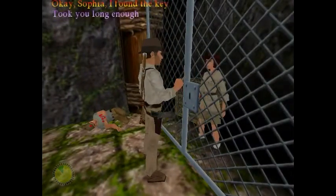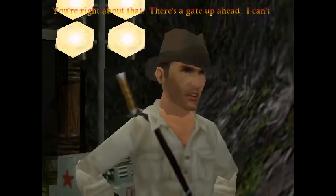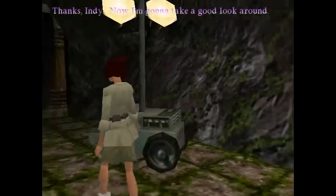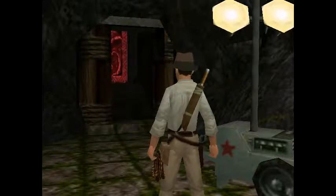Okay Sophia, I found the key. 'Took you long enough.' Be nice, or I won't use it. 'Took you five seconds.' You're right about that. 'There's a gate up ahead, I can't get through by myself.' The five seconds that I stared at you through the gate chain was too long. 'See you soon.' She just runs off.